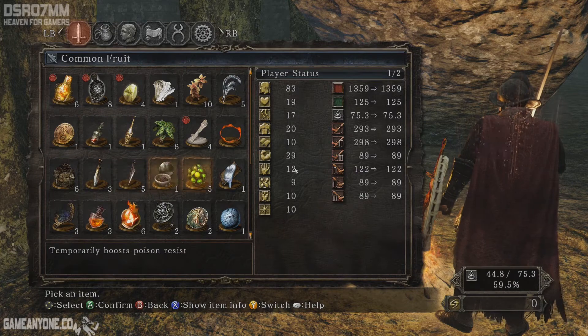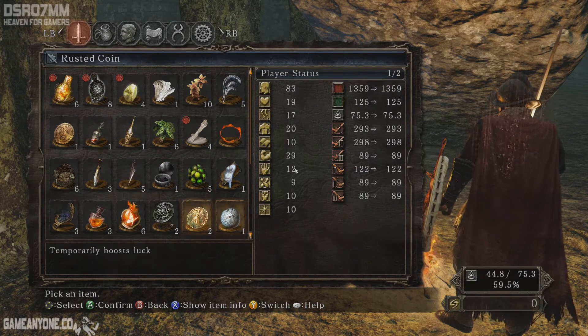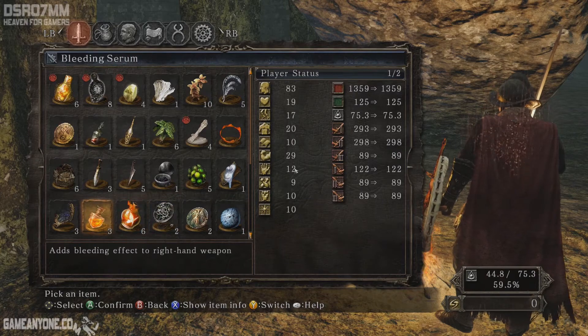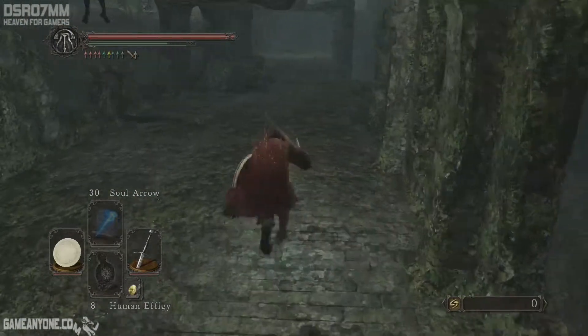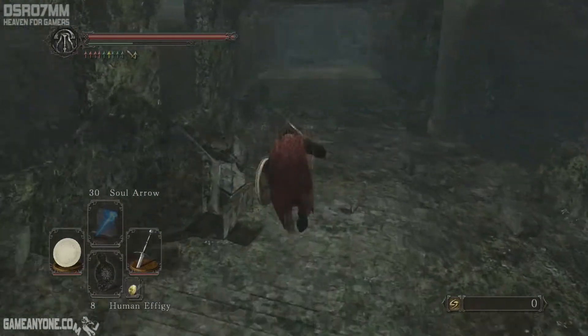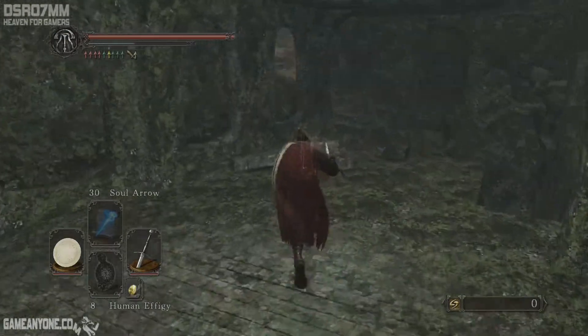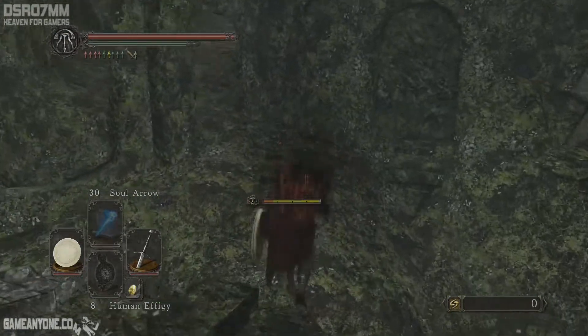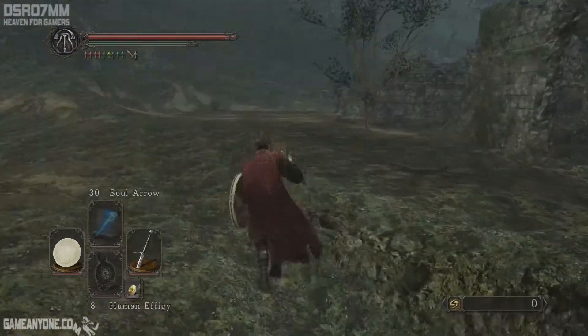We could apply magic to the right hand weapon, but I'm not sure we're going to benefit from that. Let's just go and fight with what we have now — we should be fine. Eventually we're gonna kill her. The worst thing that could happen is losing all our souls, and that's really nothing to be too scared about.